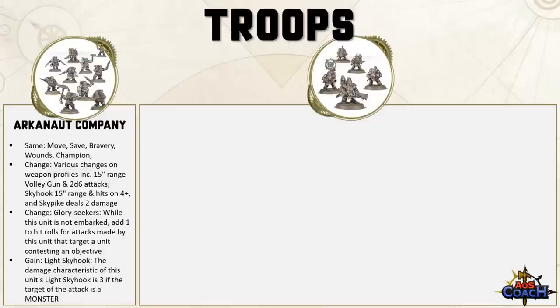Looking at the Arcanaut Company: the Volley Gun is now range 15 (was 12) with 2d6 attacks (was 6). The Sky Hook is range 15 (was 18), hits on 4+. The Sky Pike now does flat 2 damage (was D3). The Glory Seeker rule has changed — while not embarked, add 1 to hit rolls for attacks targeting a unit contesting an objective. That rule used to grant a reroll battleshock and +1 to hit within 9 inches of an objective. They also gained the Light Sky Hook ability — the damage characteristic is flat 3 if the target is a monster.